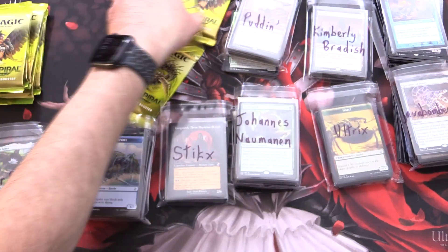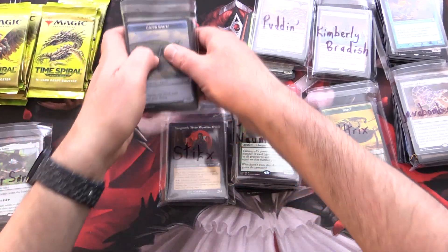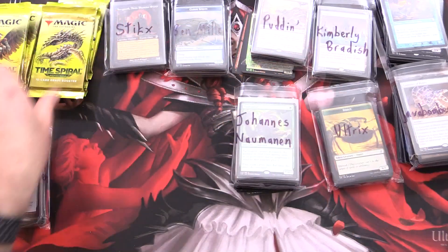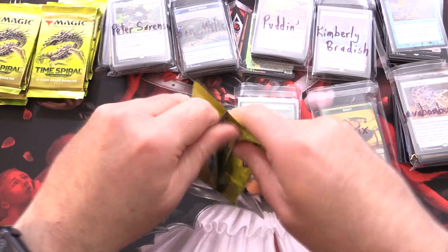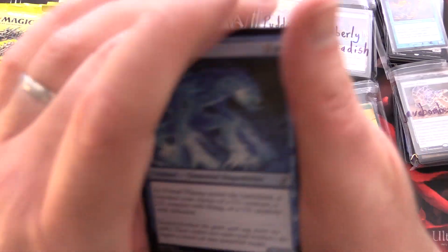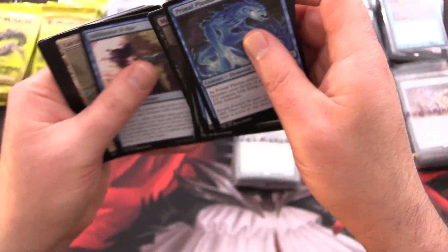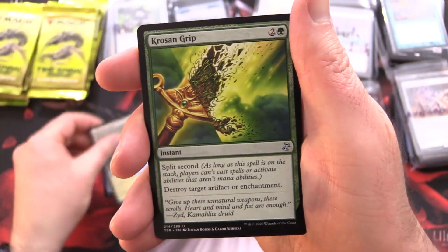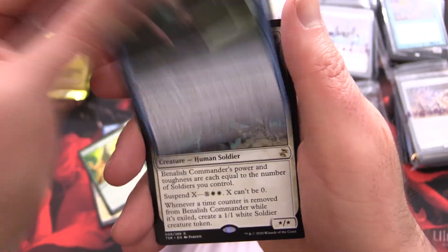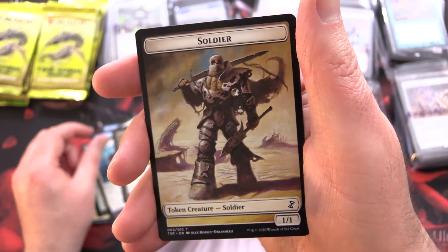We have nine packs left. Let's move these out of the way and get to cracking some channel packs. Time Spiral Remastered — and I'm nearly out of my memory card, so I'll have to switch in a minute. Hopefully not in the middle of a pack. We have Calciform Pools, Crovax, Bonded Fetch, and Banalish Commander, along with Contagion Clasp and an Ace Soldier. Nothing crazy for the first channel pack.